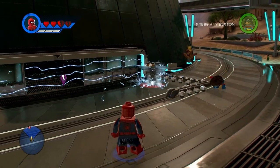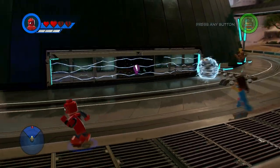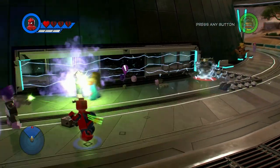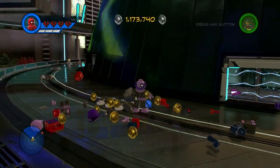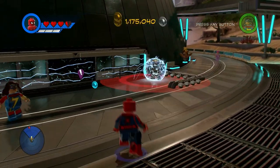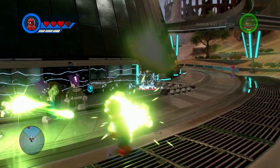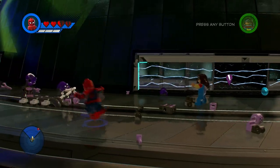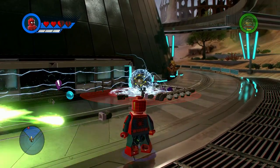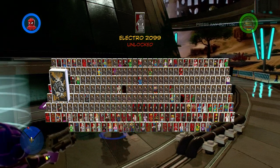Here we go again. Where are your troopers? There we go. Okay, we were actually able to hit him that time. He shot me — you're gonna pay for that. Come on, come on, come on. I think this time it's gonna be final. There we go — now, burst your bubble. There we go. Electro 2099 unlocked!